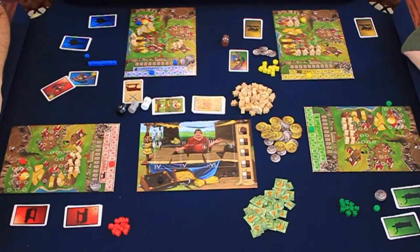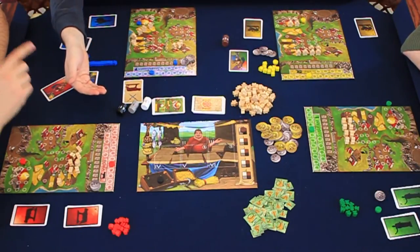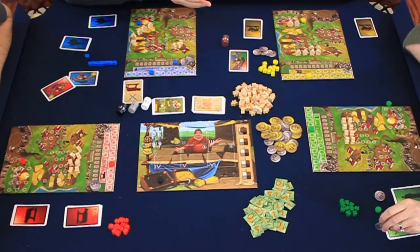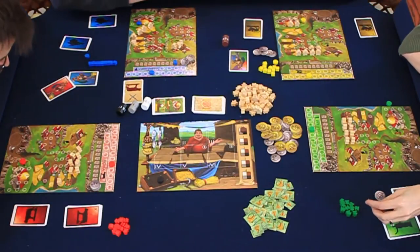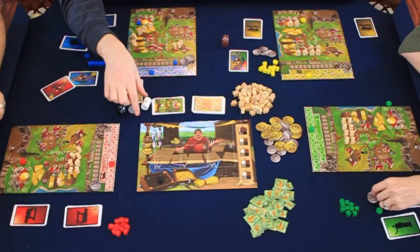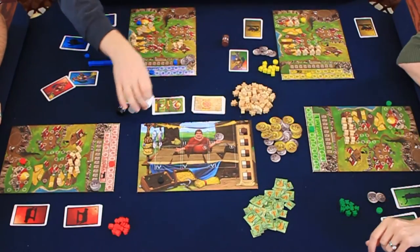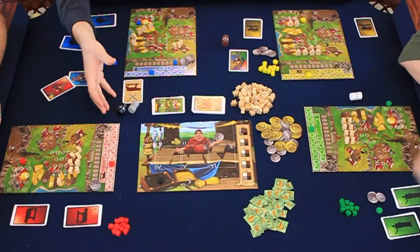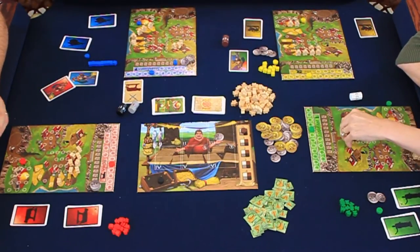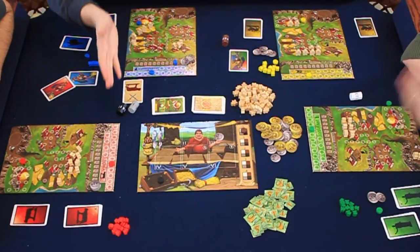In the auction, the next player gets the first chance to buy any of the remaining dice at a cost of one coin. She can place one coin in any of the five containers and take that die, then allocate up to its value. If she passes, it goes to the next player. Each player in turn can buy one die for one coin or pass.